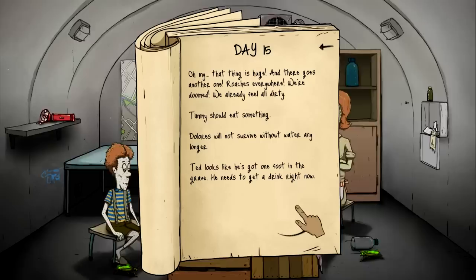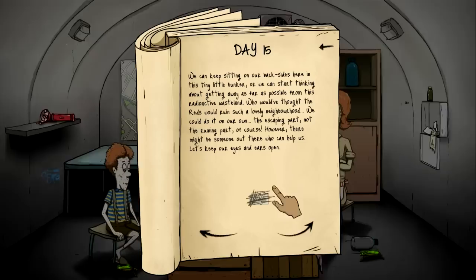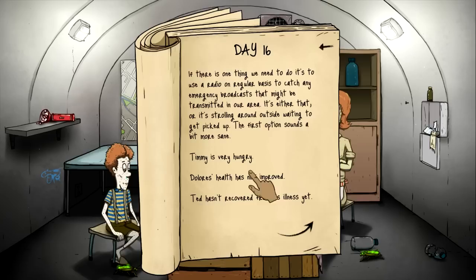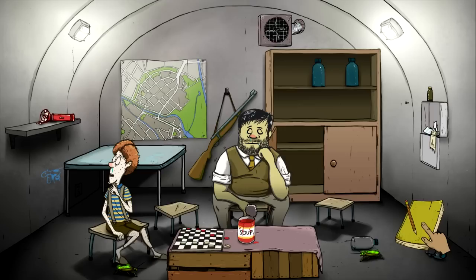The freaking cockroach is back! Timmy should eat something. Dolores and Ted need water — them two need water, Timmy should eat. We'll send the mother out. I have a very bad feeling — I don't think Mary Jane's coming back. She ain't back yet. Please come back, Mary Jane — we're out of food. Timmy is very hungry. Dolores's health has not improved — she hasn't recovered from her illness. Who should go outside? We'll send her out. She's going to die, I know it as a fact.